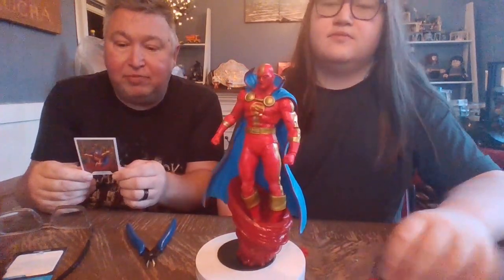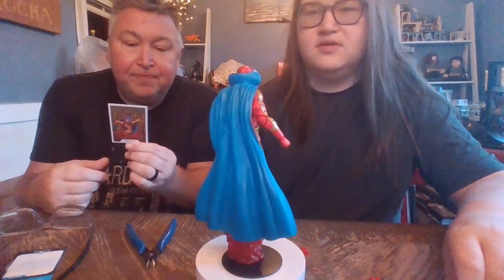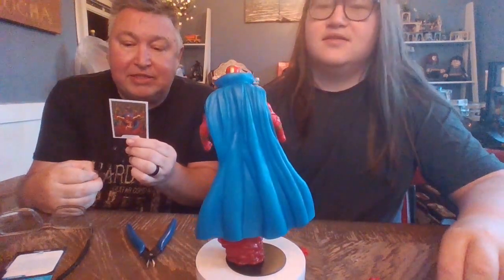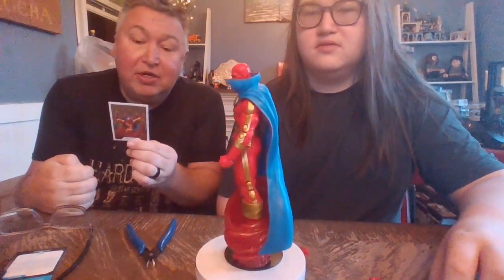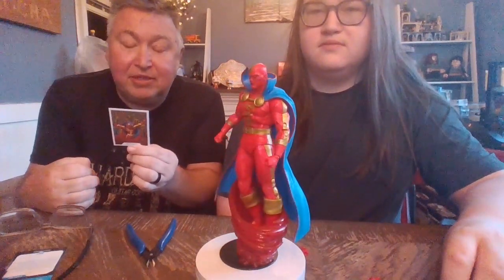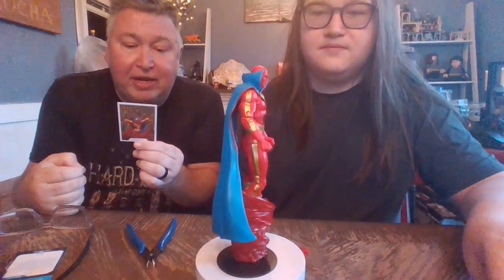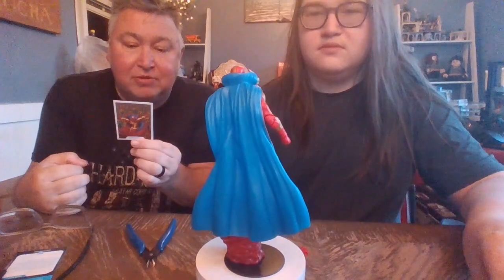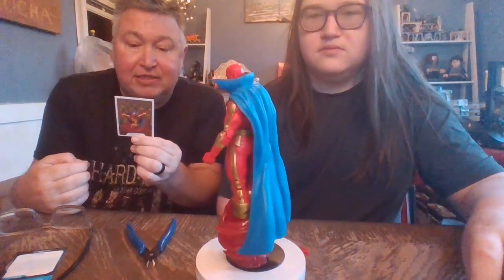Here we have the data card. Red Tornado is a DC Classic. Real name: John Smith. Red Tornado was constructed by Thomas Oscar Morrow to counteract the superheroes who interfered in his schemes. So he was originally constructed to be a bad guy. However, the android's frame was possessed by a Wandering Wind Elemental and achieved unanticipated power and sentience.